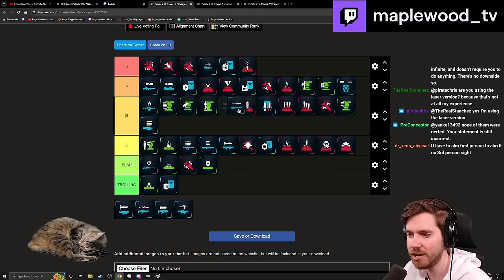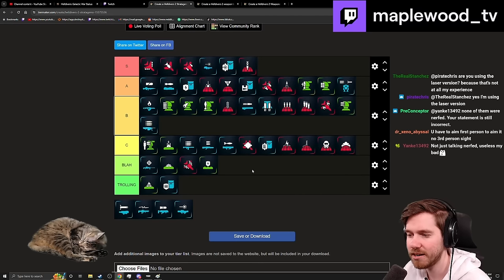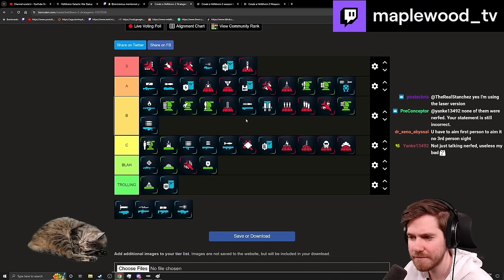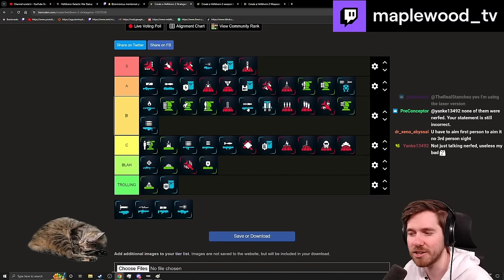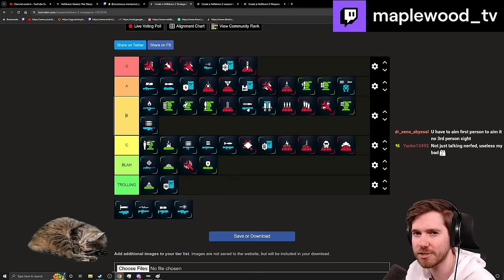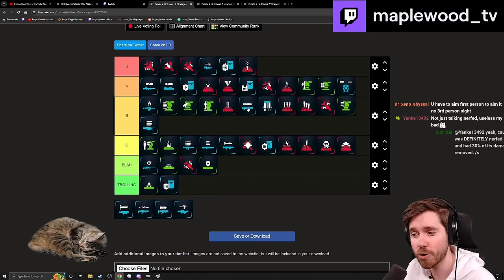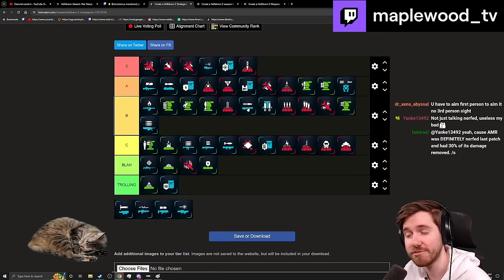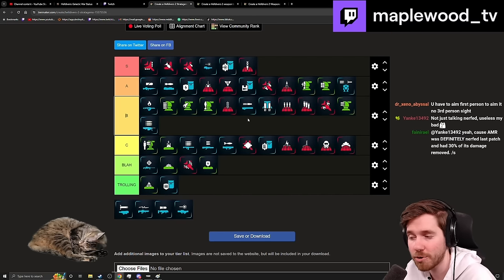The Railgun is middle B right now, especially with the Dominator being very prevalent against medium-armored targets. I don't see wanting to bring it versus Chargers. It can do chip damage versus Bile Titans, but it needs a little help. I think if you could two-leg a Charger at 90% charge or take out the head in two shots at 90%, that'd be great — it'd go back to A tier as a high-skill, high-reward weapon.